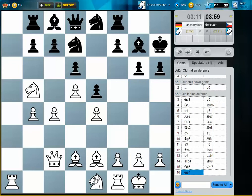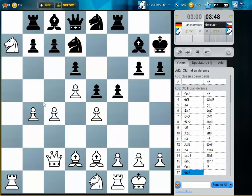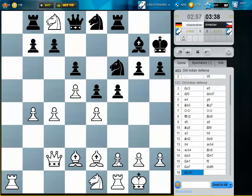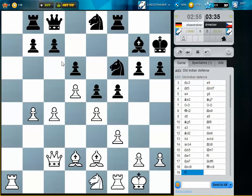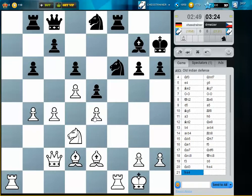Let's transfer the Knight to D3, and I will follow up with a quick C5 push. I think I'd like to take the Bishop now. Nd3 is a very bad move because he can just win the pawn on E4. Well done. This is a problem if you play too quick and don't think about your moves.